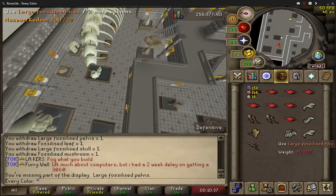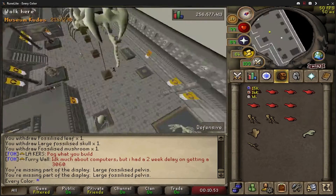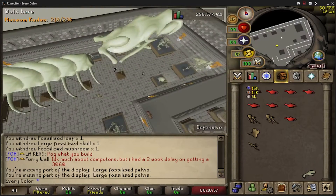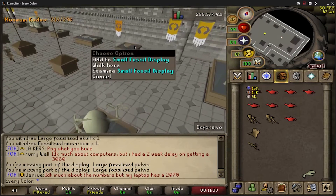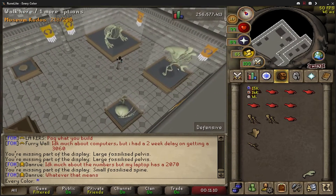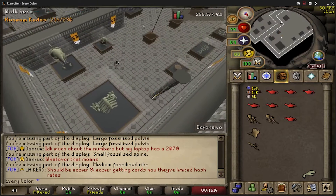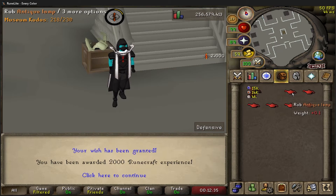We have all of them broken down. Still have 50 small ones in the bank, so let's grab these five and see if we can finish all of the smalls. Finished one small, a few mediums, and some of the larges - now up to 218 kudos. We need a large pelvis though, and the small isn't quite done so we'll need two more. The best part is going to be the free runecrafting XP.